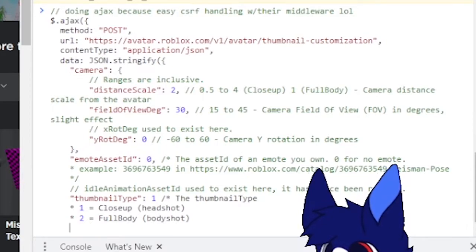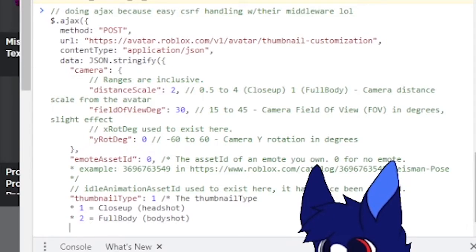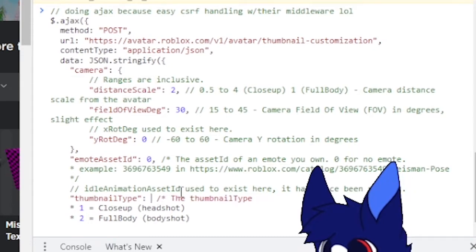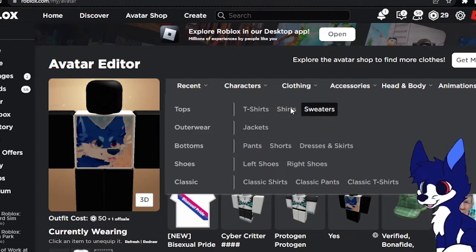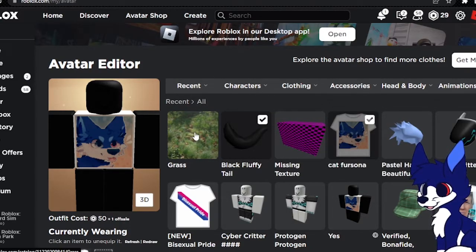Keep MLS at zero because you need to be in R6 for this — just making sure. Your thumbnail type will be 2, of course. Then yada yada yada, you reset. And then since we already have the tail equipped, we're going to equip the grass.